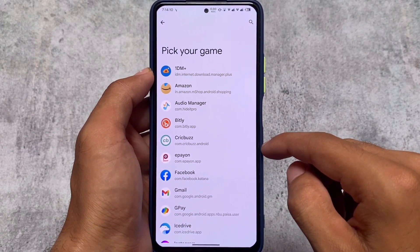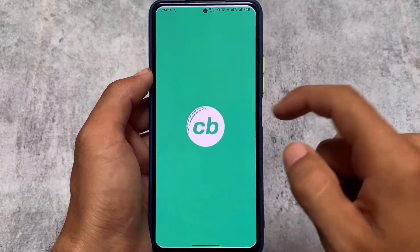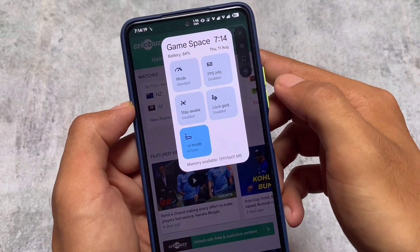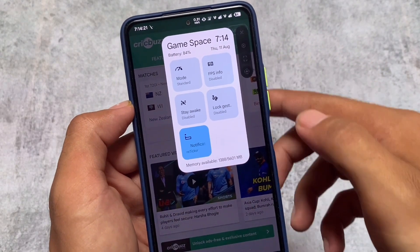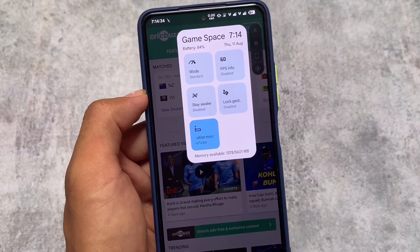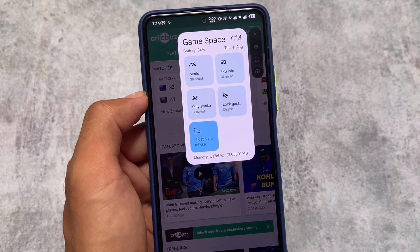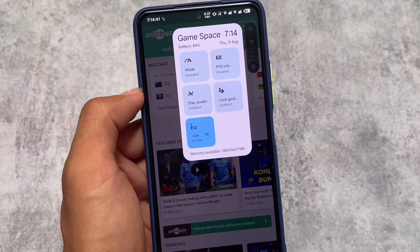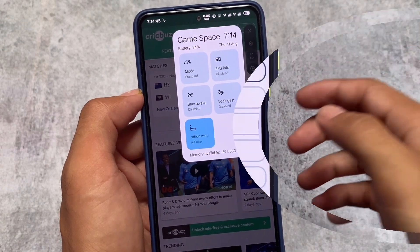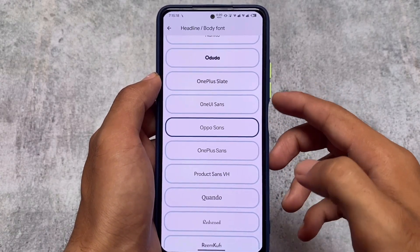Let me show you the Game Space UI — it's not the Pixel one you have on Pixel devices. This is the Game Space UI we have: the time, date, day, battery, and RAM are all present here. You can also see the RAM management here. I don't believe in numbers though — I believe in real performance, as I always say.